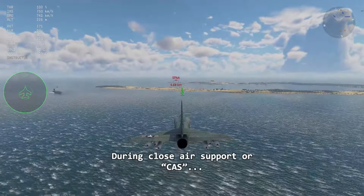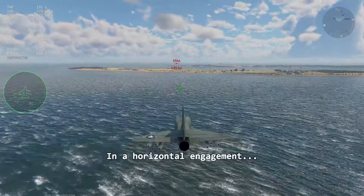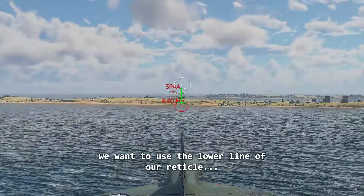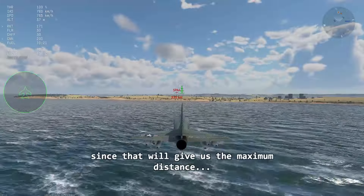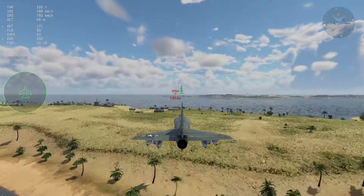During close air support or CAS, we want to fly fast and keep our distance. In a horizontal engagement, we want to use the lower line of our reticle, since that will give us the maximum distance that we can achieve while aiming with it.